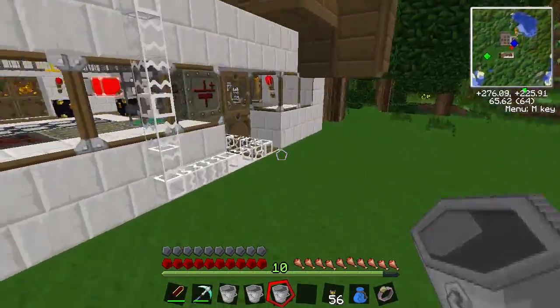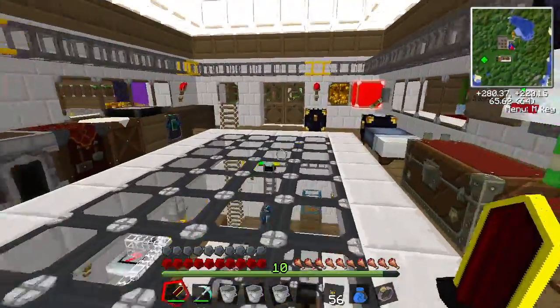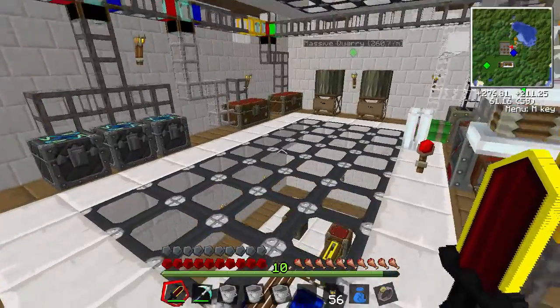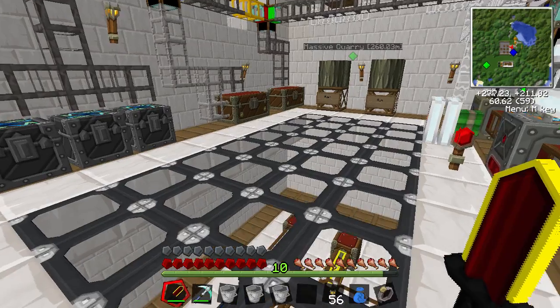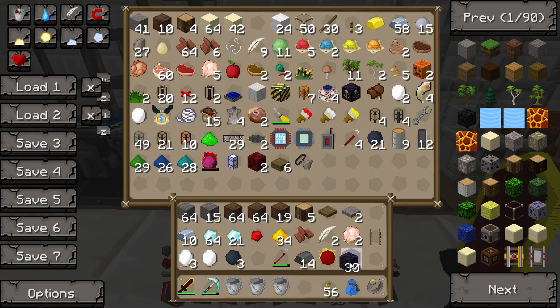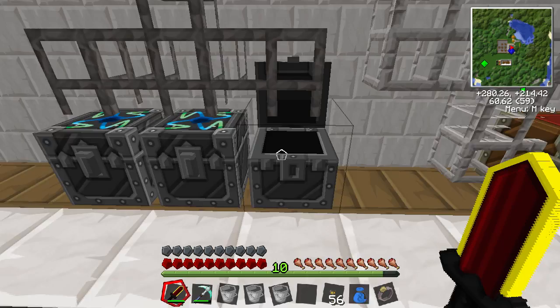We've made one of these before so they're very simple to make, and then we just need to make a minecart as well to go with it. So we need some iron — I've got five on me. We just need the things to make the world anchor: that's three obsidian, two diamonds, and four pieces of gold.